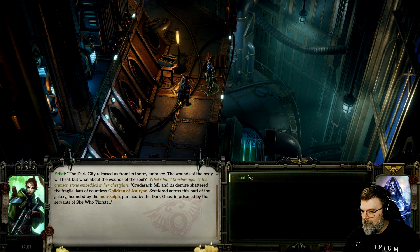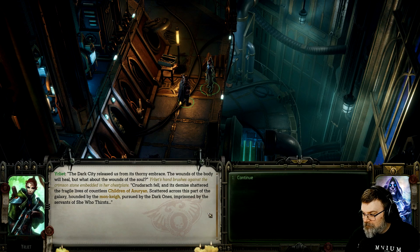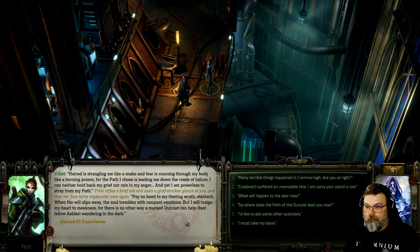The dark city released us from its thorny embrace. The wounds of the body will heal, but what about the wounds of the soul? Cruderach fell, and its demise shattered the fragile lives of countless children of Assyrian, scattered across this part of the galaxy, hounded by the monkey, pursued by the dark cousins, imprisoned by the servants of She Who Thirsts. Hatred is strangling me like a snake, and fear is coursing through my body like a burning poison, for the path I chose is leading me down the roads of failure. I can neither hold back my grief nor reign in my anger, and yet I am powerless to stray from my path.